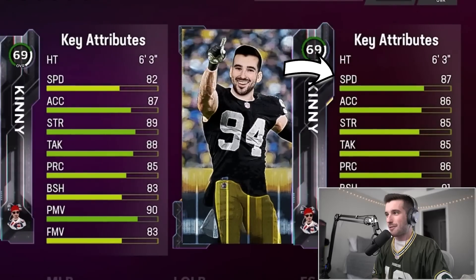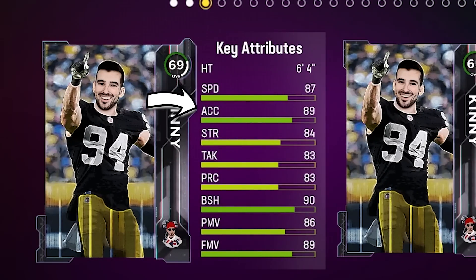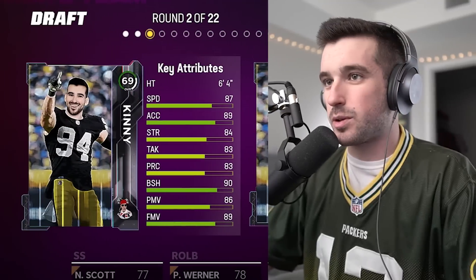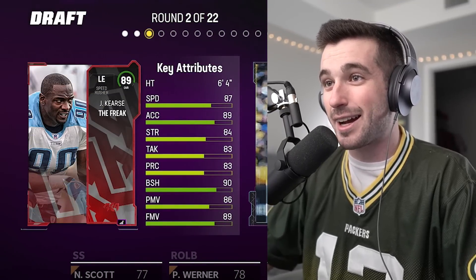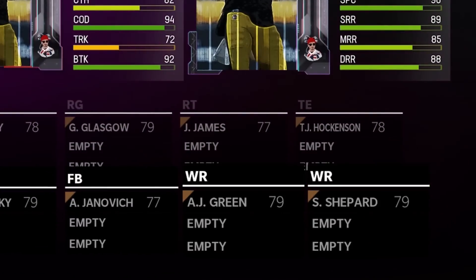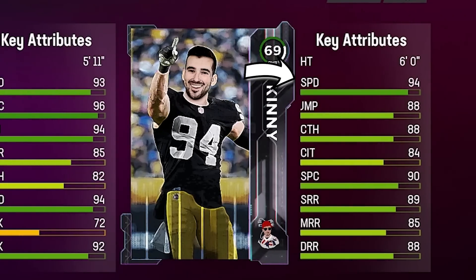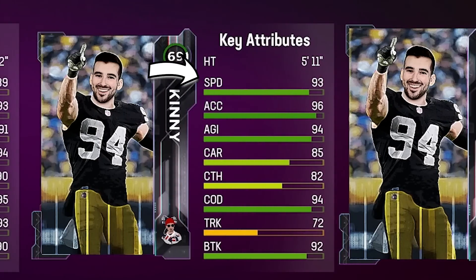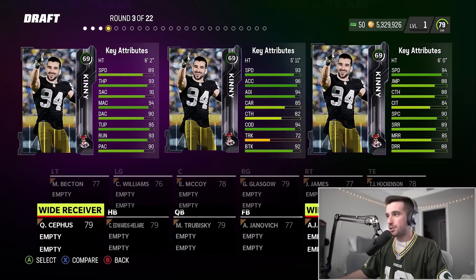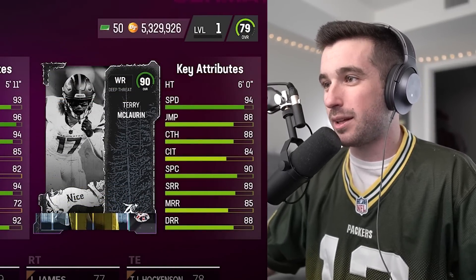We're going for an 89 overall. We've got 87 speed on a right end, and a left end with 87 speed but better acceleration and better strength. We're going to go with the left option here — and as we reveal this guy, it's Javon Kersey, 89 overall, the freak. That's two cards down. Now we've got some offensive options: wide receivers, running backs, a quarterback. With 94 speed on one wide receiver, I've got to go with that — and it ends up being Terry McLaurin, a 90 overall.